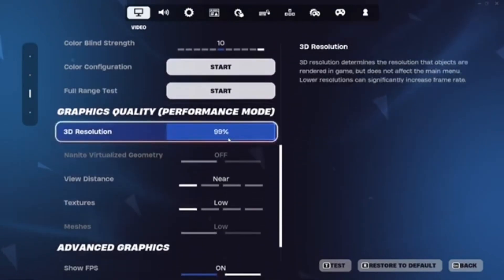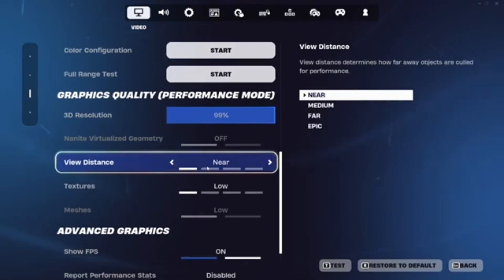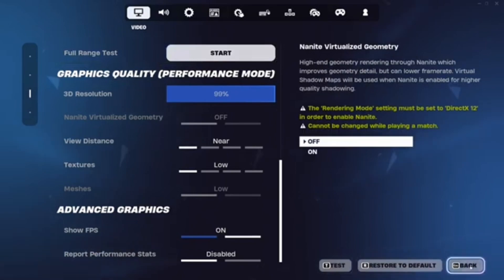Then, for their graphics and quality: performance mode, put this all the way up, and view distance near, texture is low, and mesh is low. And that is exactly how to get the Martoz settings.